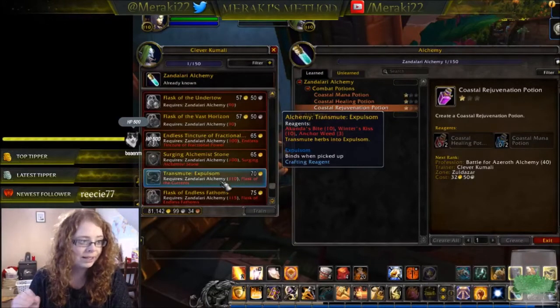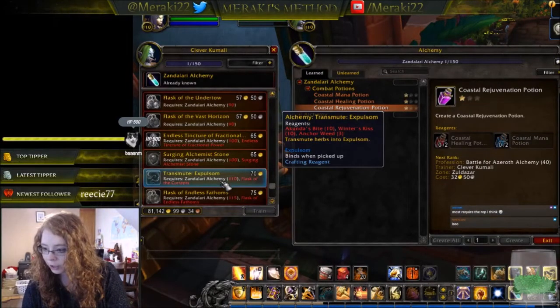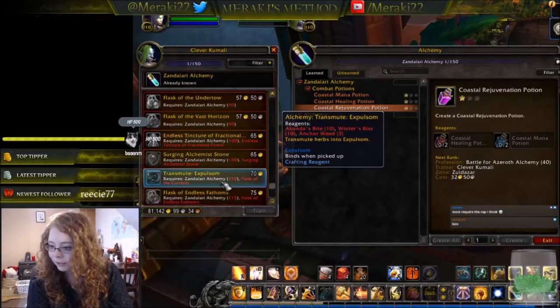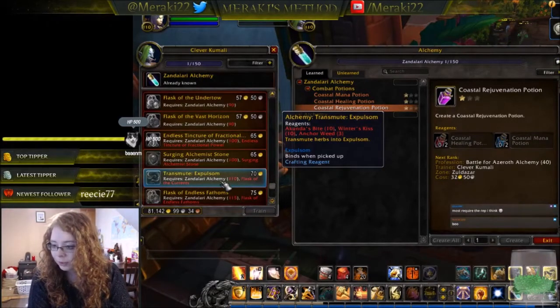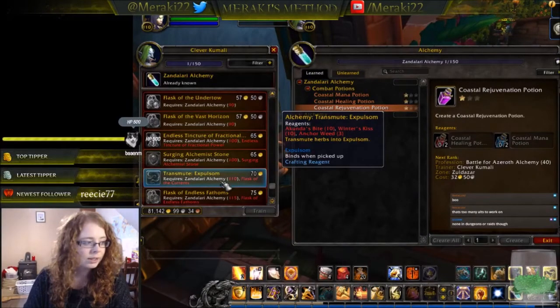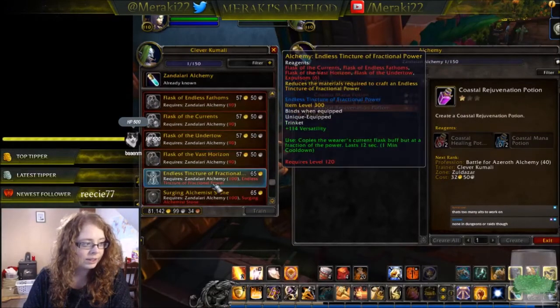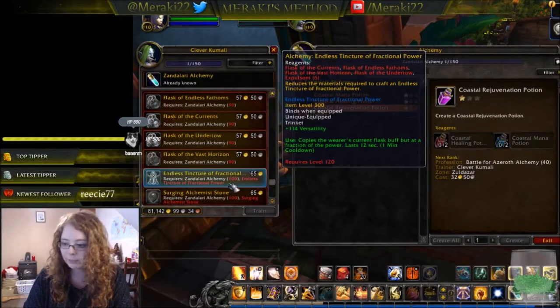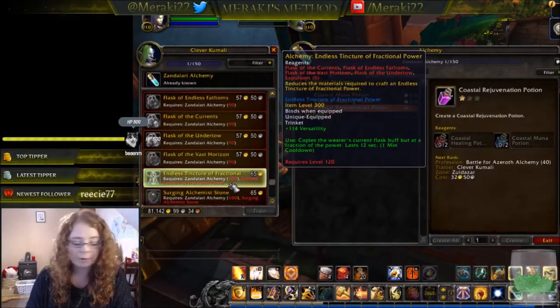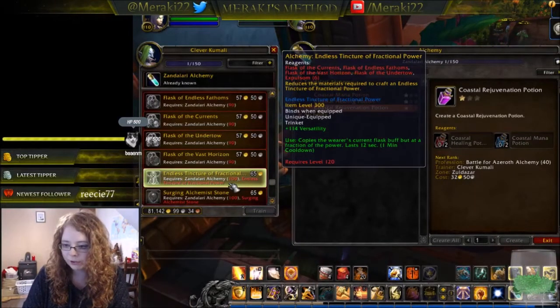That transmute seems really reasonable. As for rep requirements — none of these recipes are locked behind reputation. You just need Zandalari Alchemy, 100 skill points, and the first rank of the relevant recipe. All rank-ups can be learned from your trainer with no reputation required.